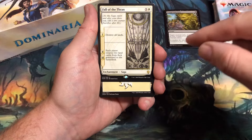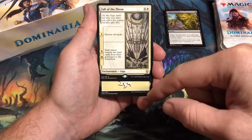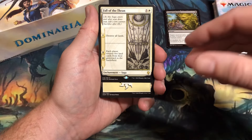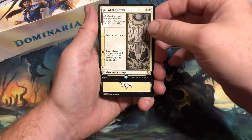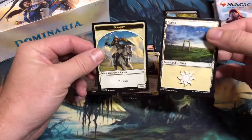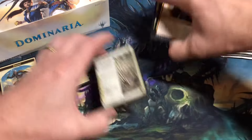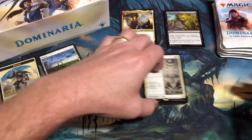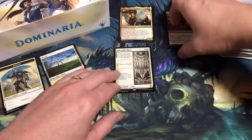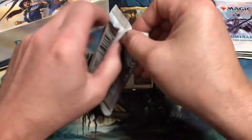During the video, for any rares and mythics I'll put the price down here. And then any commons or uncommons — if they're over a dollar, I'll put that price there as well. I'll put the planes and a knight token right there, move the uncommons up here, put the rares there. If I happen to pull any mythics they'll go there, and I'll figure out a spot for the foils.